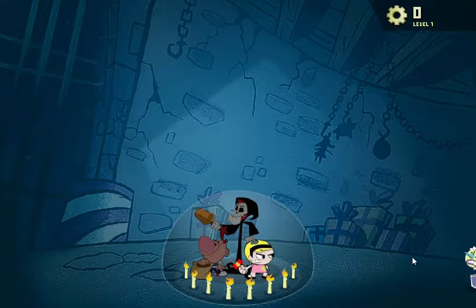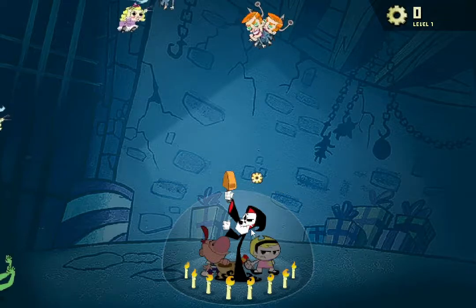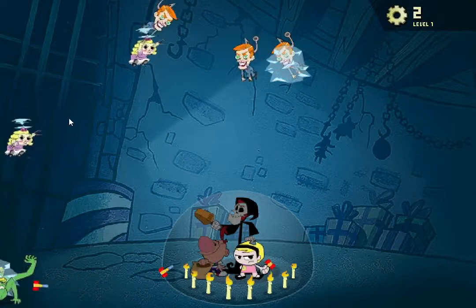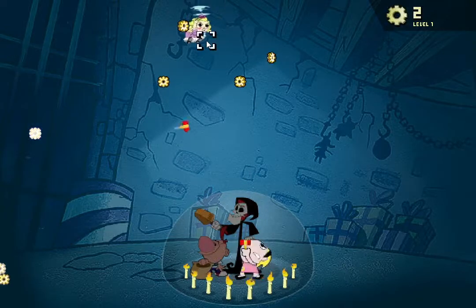Level one. So I can just throw stuff. And then if I switch to him, he collects the parts. But we want to make sure we're throwing out stuff, hitting all the enemies. Those guys kind of look like Slappy from the Goosebumps series.